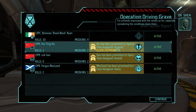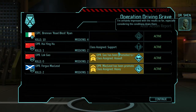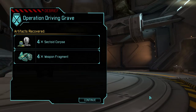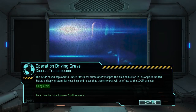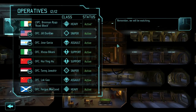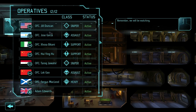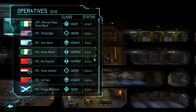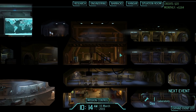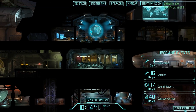I should get three promotions from this on all my rookies. Yep, nice — heavy, assault, support. Very nice. So I have two heavies now. Let's have a look at my barracks real quick. I have two heavies, two snipers, two support, and two assault. That's a pretty damn good setup — I have two of every class right now. That's nice. And I have four more rookies still.